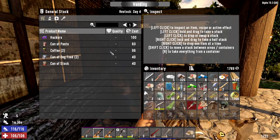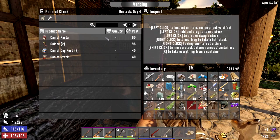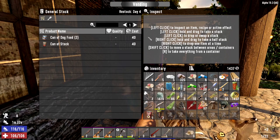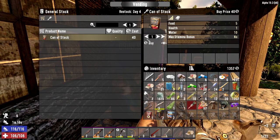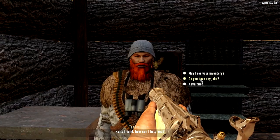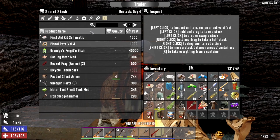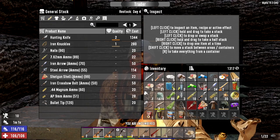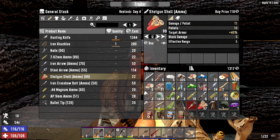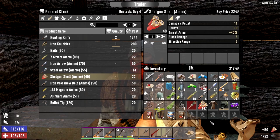Salvage operations - fine, I'll buy it. A couple coffees - yeah fine. Dog food - I'm gonna need that for something too, buy those. Bought the entire vending machine out! Then we'll buy the rest of his shotgun shells. Can I buy 50? Yes - almost a full stack of shotgun shells, nice.